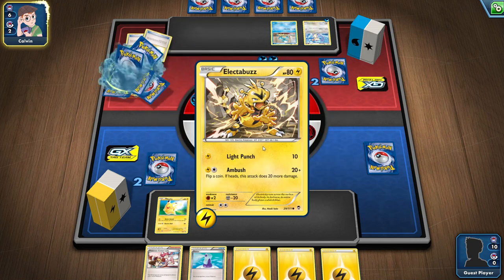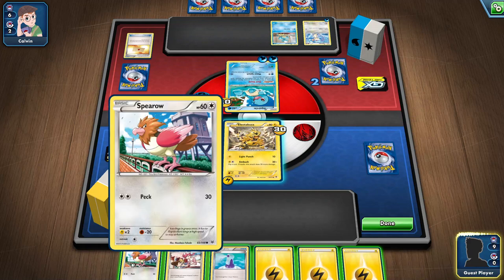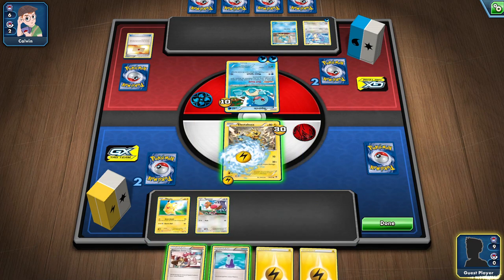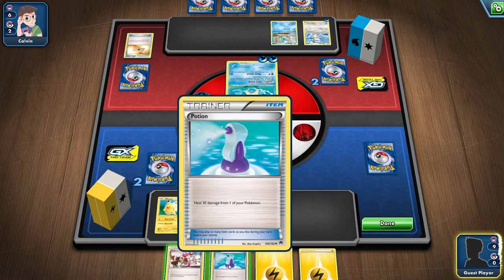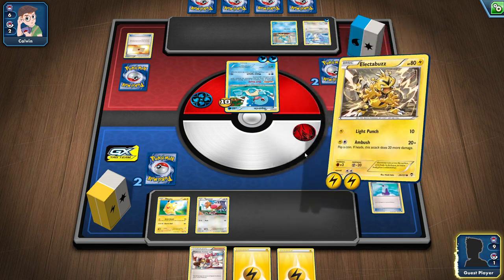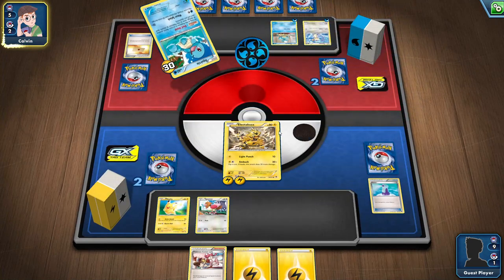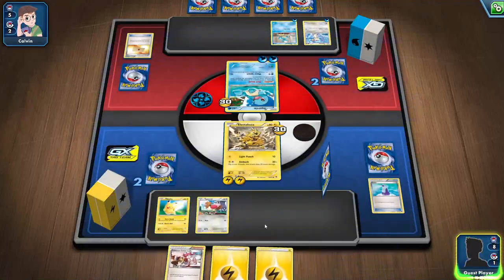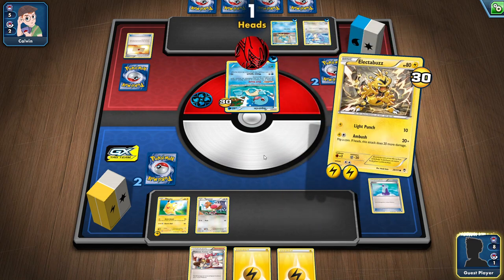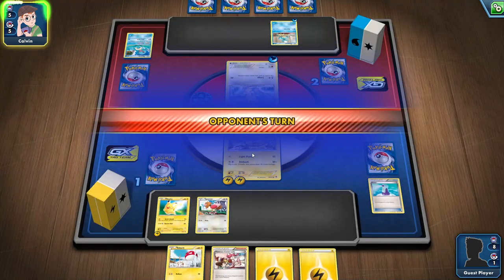Professor's Letter allows the opponent to search for 2 energy — deck is shuffled. Water Splash attacked me for 30 damage. I'm going to put Sparrow on the bench. 10 damage is not what I'd like, but now I get an Ambush. Just in case he evolves, I'm going to heal by 30. Now I'm going to attack with Ambush — I got a Tails, unfortunately, so it's only 20; could have been 40. Opponent attacks with Water Splash again and gets that extra boost.